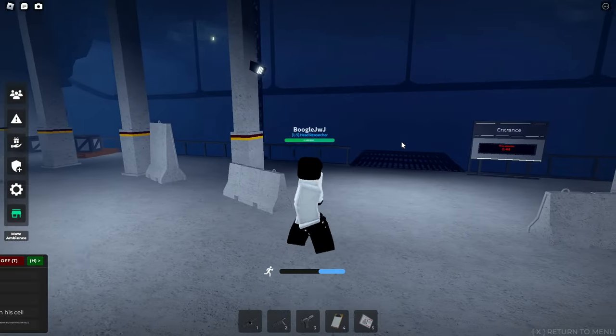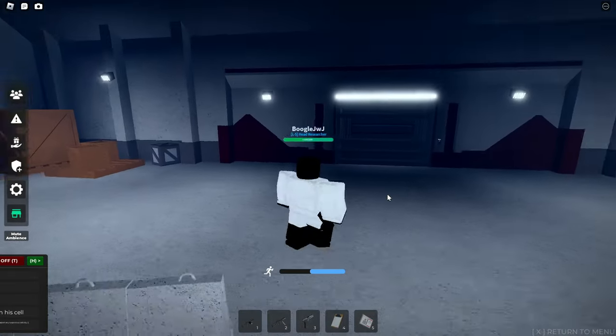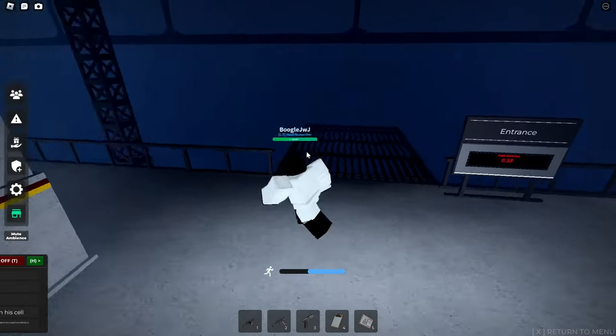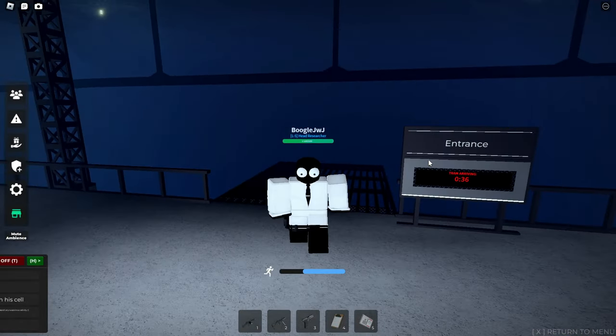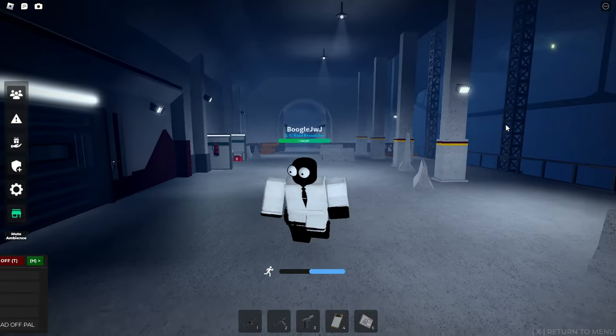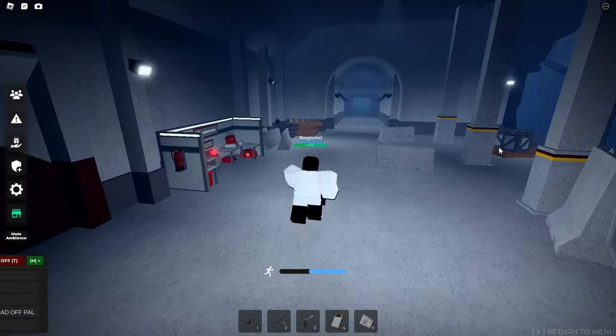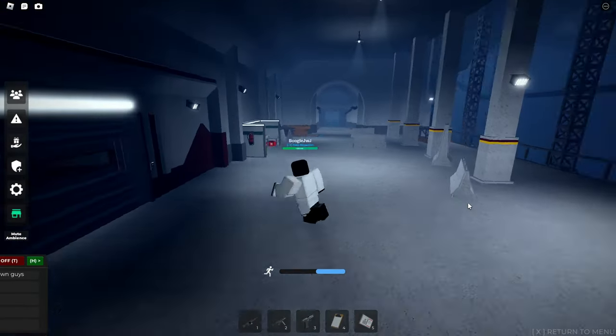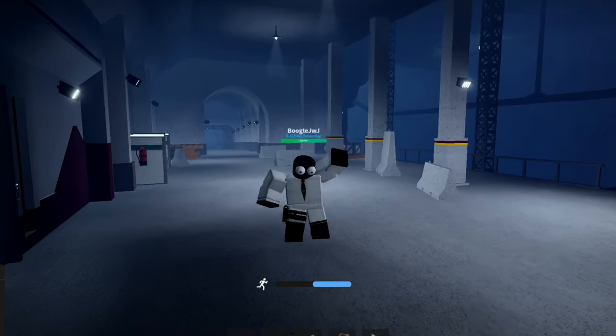Cool, I guess we made it out alive. That was exploring SCP-093 and completing it. To be honest, that was actually kind of cool trying to venture through the wasteland dimension of SCP-093. It would be kind of cool if I got a badge for completing it or something — maybe in the next update. That was going inside SCP-093 and completing the whole thing. If you guys enjoyed the video, make sure you like it. I'll see you guys next time.